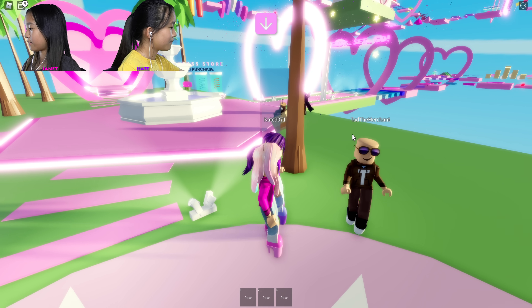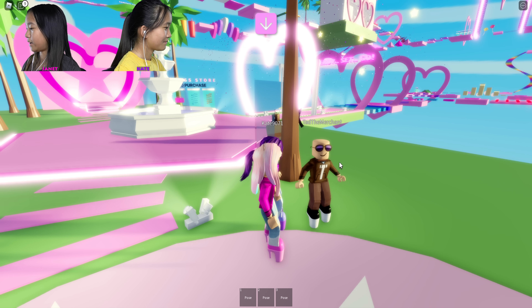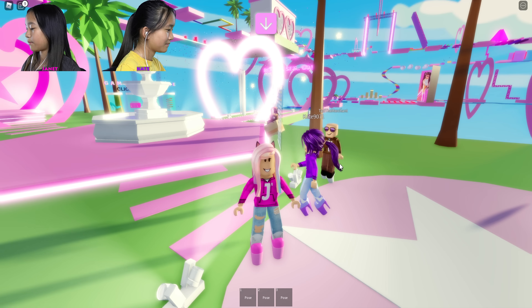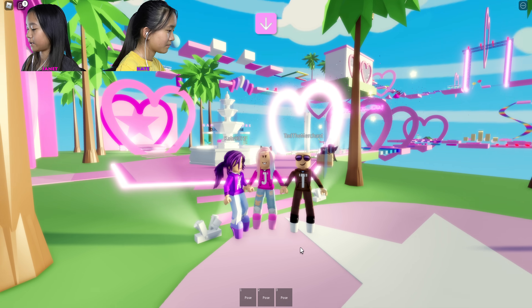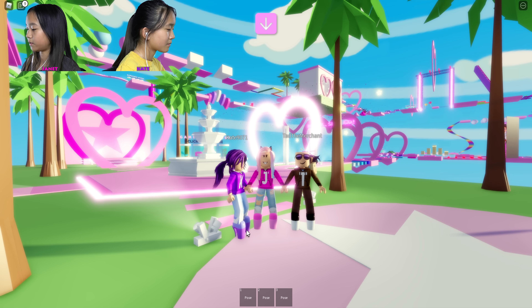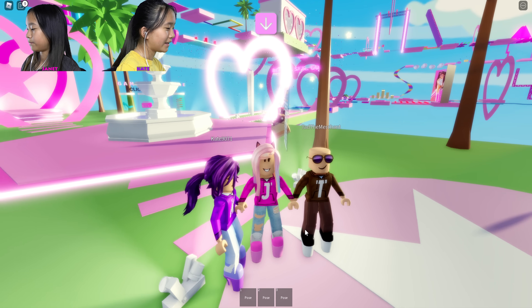Everyone's a girl skin, so Ted's a girl body right now. My heel colors are like this brighter pink and then the pastel pink. Kate has like a lavender color, lavenderish and then like a purple, and Ted has black and white.